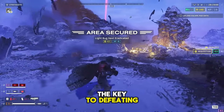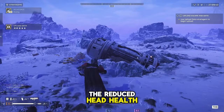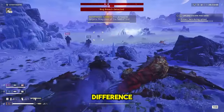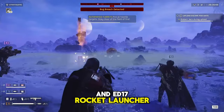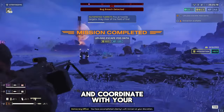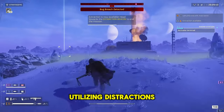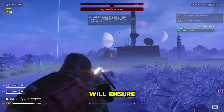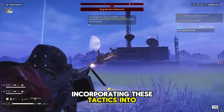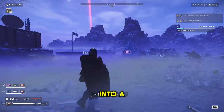Post-patch, the key to defeating chargers lies in exploiting their newly exposed vulnerability — the reduced head health. Precision is paramount, and selecting the right weaponry can make all the difference. The recoilless rifle and EAT-17 rocket launcher are now more valuable than ever. Aim for the head, and coordinate with your team to create opportunities to land these critical shots. Utilizing distractions, strategic positioning, and communication will ensure that when the moment comes, you deliver that decisive blow.